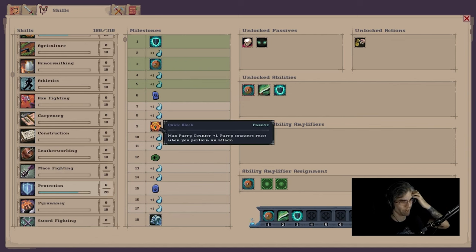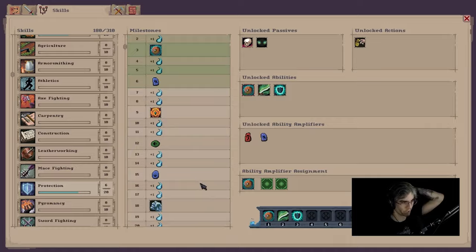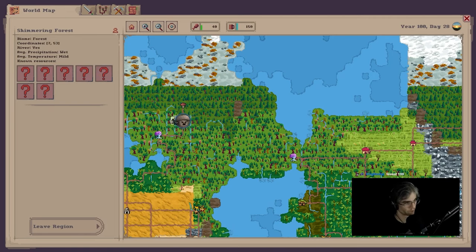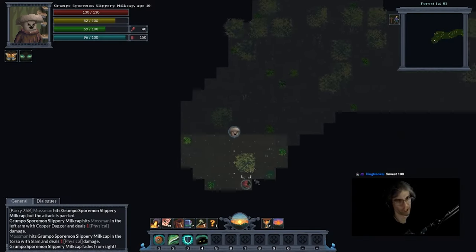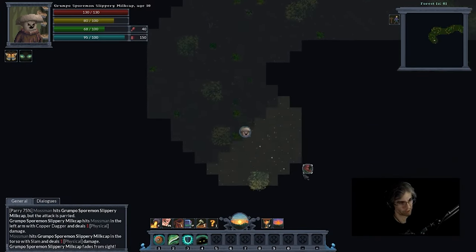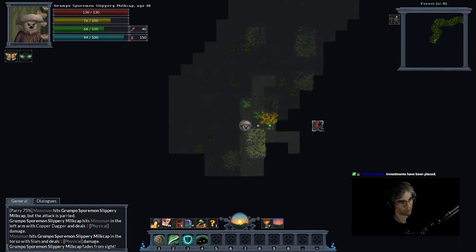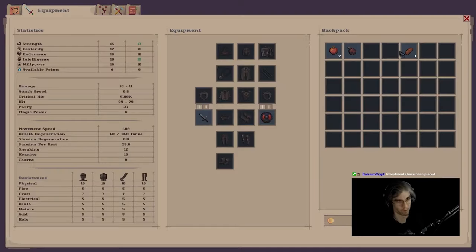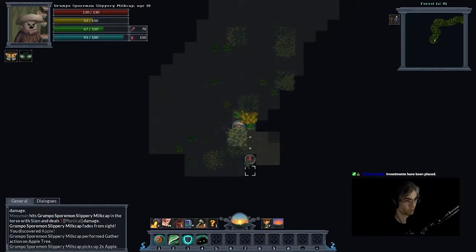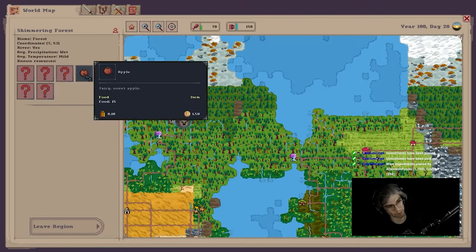So as you discover things on the overworld, you discover what's in that location. I'll wander around this non-point of interest area a little bit and see if I can discover some things. There are generic trees — can I harvest from that? I can. I can gather stuff, and we got two apples. Whenever I do that and go back to the overworld, you now know there's apples here.